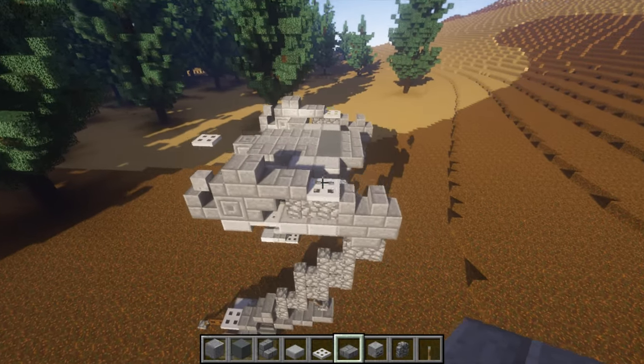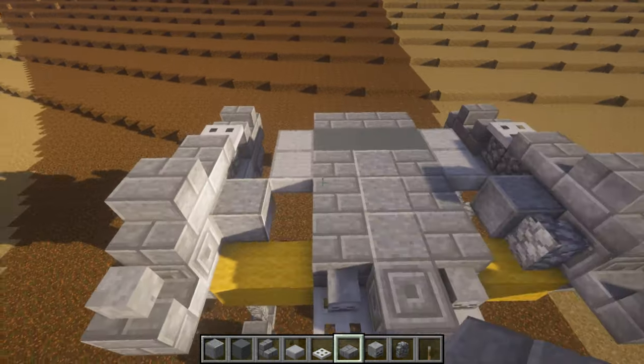Starting the next layer, grab your skeleton skull and put it facing that way on the stairs. Same again there — grab stairs, do one that way, one facing towards it, and then a single stone brick slab and an iron trapdoor, so you should get that. That's pretty much it for the legs.